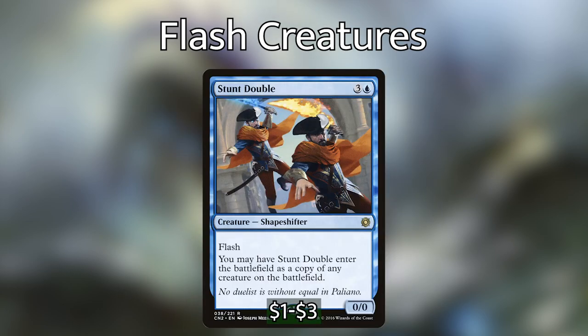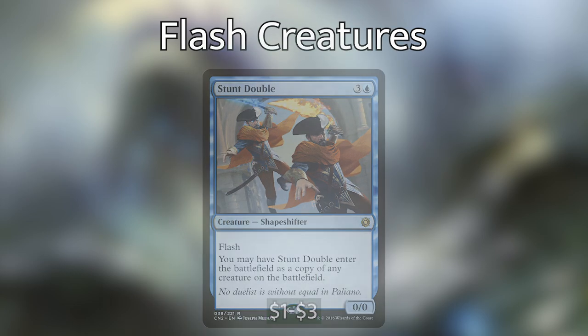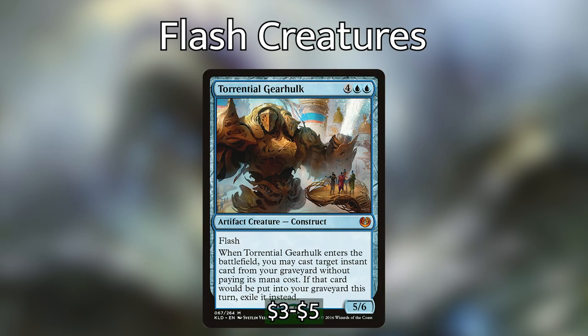We then have Stunt Double, which can enter the battlefield as a copy of any creature on the battlefield. We then have Torrential Gearhulk, which when it enters the battlefield lets us cast target instant or sorcery card from our graveyard without paying its mana cost. This can really come out of nowhere, take our opponents by surprise, and give us a lot of value. And being a 5/6 is not trivial — that can add up a lot of damage over time. Super good card in the deck.